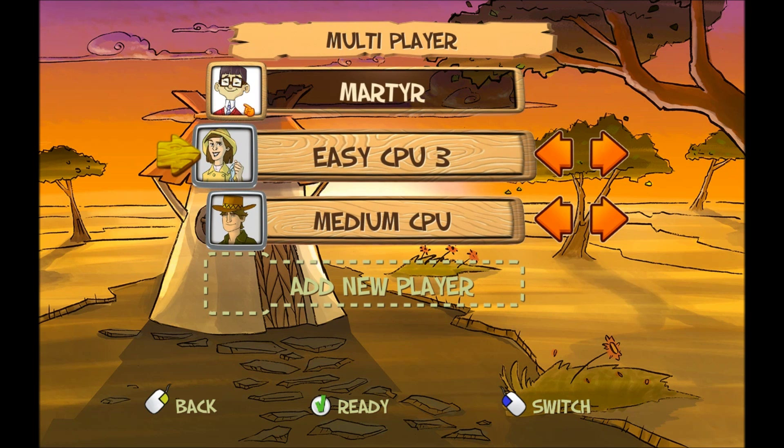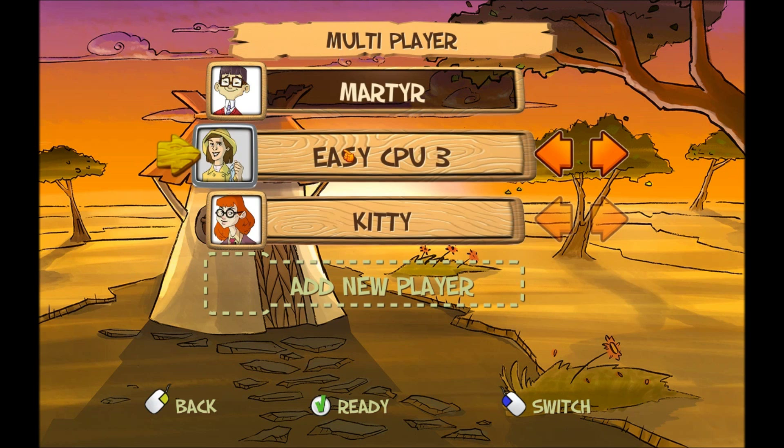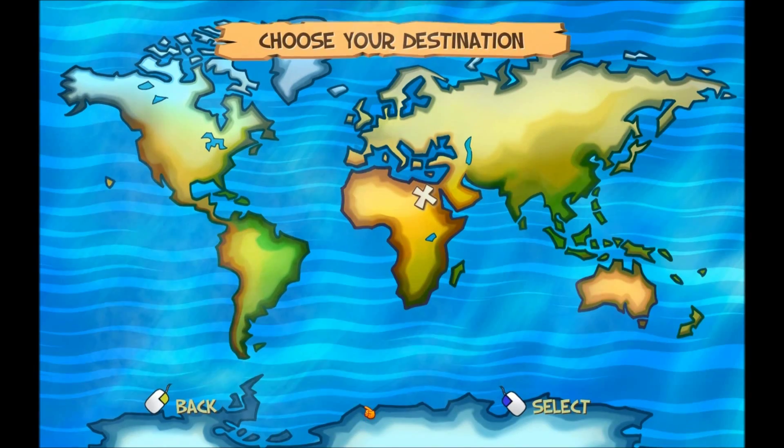I'm going to be the nerdy dude with the glasses and the bow tie. And there's Kitty. She's like, you look like a Weasley — I look like a cross between Hermione and a Weasley, yes. Are we going to leave the CPU on easy? Yes, please. Do you want to have another CPU involved? No. So just three of us? Just the three of us to the death. Because we don't have any other friends to play this game with.